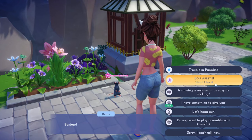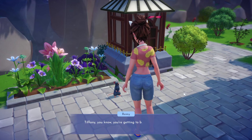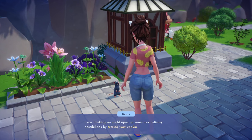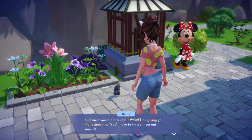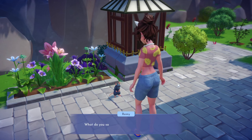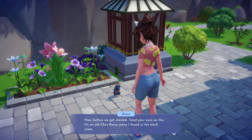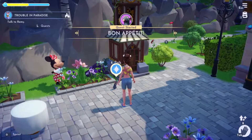Let's start the quest 'Bon Appétit.' Remy says: 'Tiffany, you're getting to be a pretty incredible chef. I think you're ready for a challenge. I was thinking we could open up some new culinary possibilities by testing your cooking skills each day, and since you're a pro now I won't be giving you the recipes first - you'll have to figure them out yourself. Don't worry, if this works we'll both get rewarded. Now, feast your eyes on this - it's an old restaurant menu I found in the stock room.'